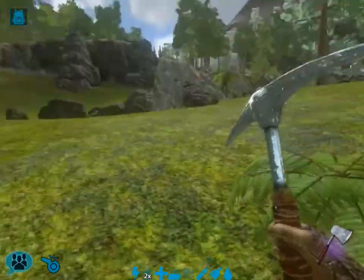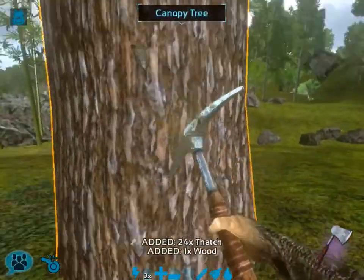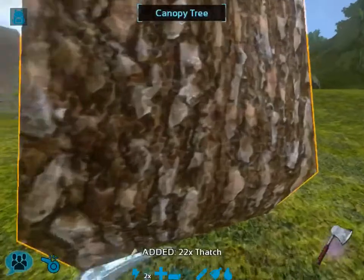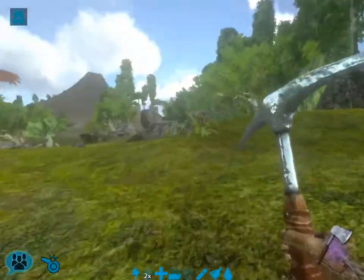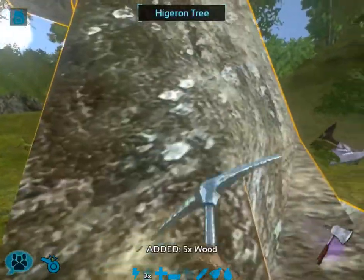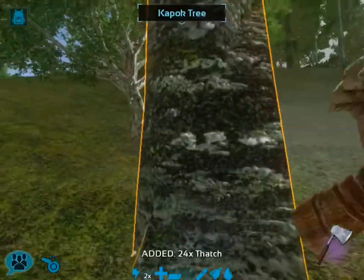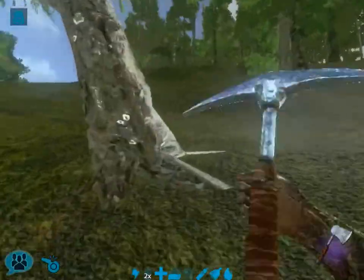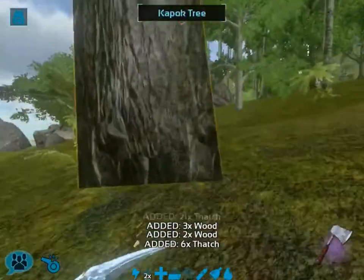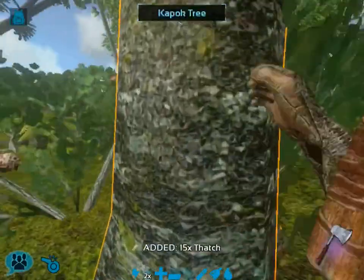I'm going to back away from that alpha T-Rex right there — hopefully it doesn't see me. Those things will be able to kill you in like two chomps. You also have to keep an eye on where various other problem things are. Up a little bit higher on this mountainside where I was planning on building my forward operating base, there was a massive metal base, which was probably just loaded with turrets and all sorts of stuff.